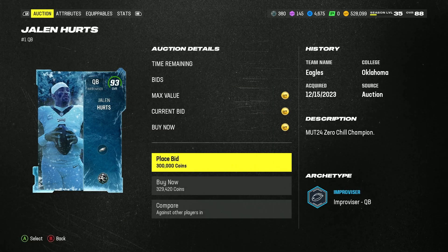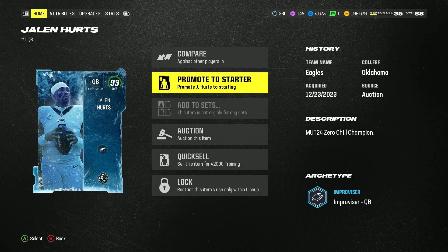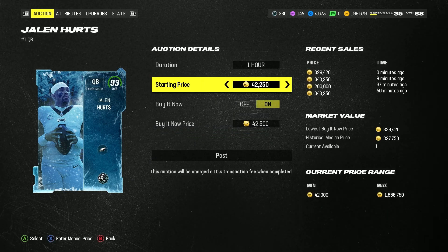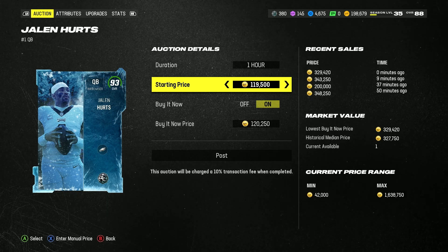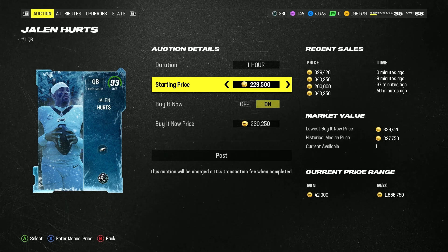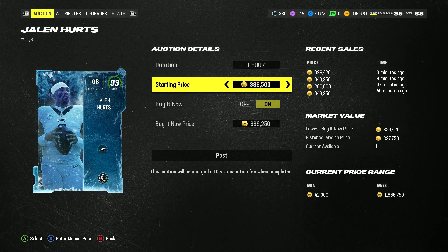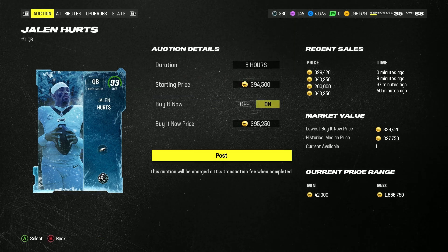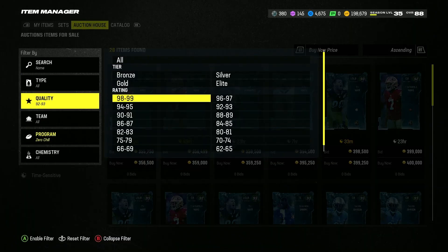These cards are so ridiculously high because people need training before Christmas so they can open up those packs. They want to open up the snowflake packs to get presents before tomorrow, that's why training is so expensive right now. So if you guys have high overall cards, sell them now — they are literally so expensive. Let's go look at the 94s.